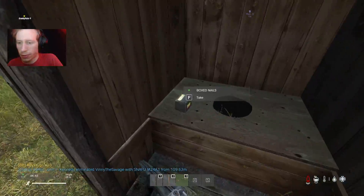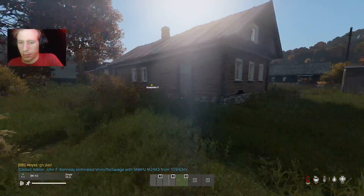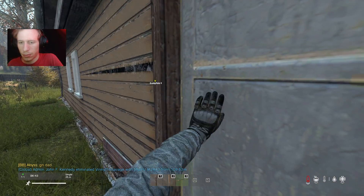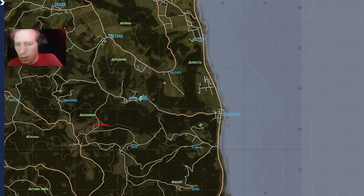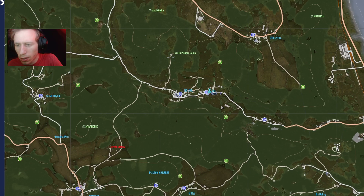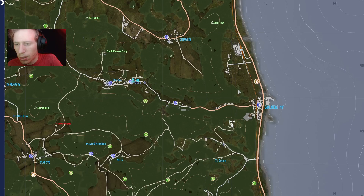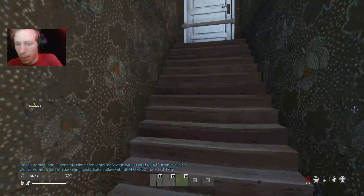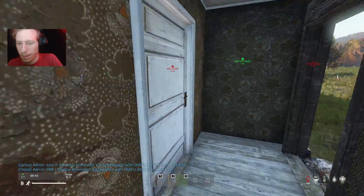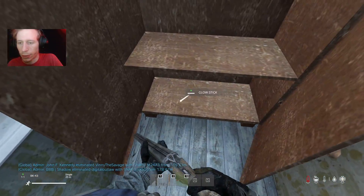What's this box? Nails — not really sure what that's used for, maybe building. What the heck is that marked over there? Why is that marked with my name? Oh, those are probably the waypoints I set earlier. And there's a glow stick.